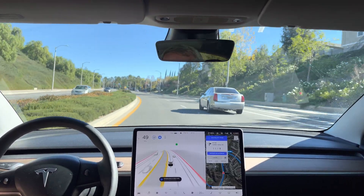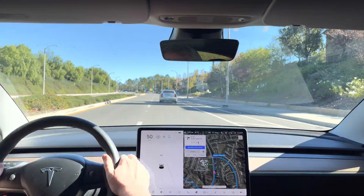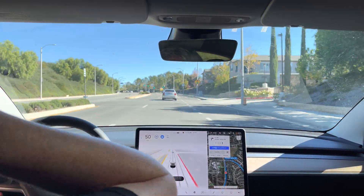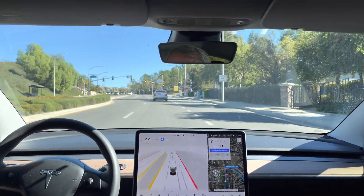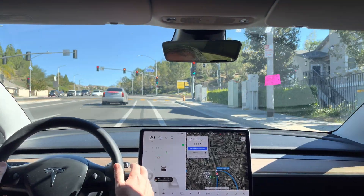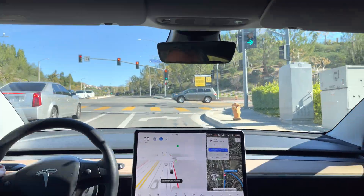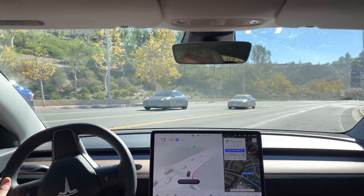It handled that well. Now it should move over — it's got room, not sure why it's not. So I had to intervene there. Turn right onto Golden Valley Road. I had to intervene because it didn't make the decision fast enough and the car behind me got in the right turn lane — it was passing on the right.